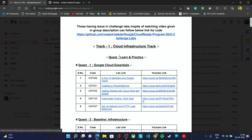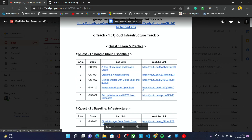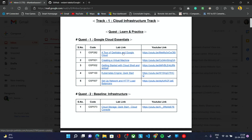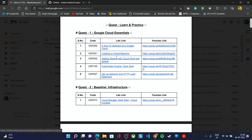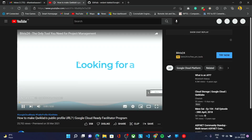We have prepared a document with a YouTube link for each lab. In track one, in the first quest, these are the labs you need to complete, and for each lab we have given a YouTube link in this document. You can follow these YouTube links to complete these labs, and since you are a beginner it will be easier for you to follow the steps mentioned there.